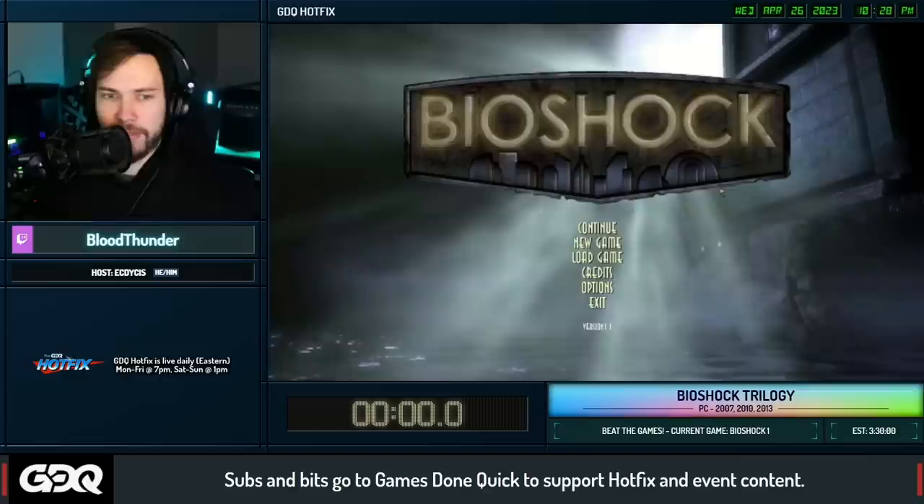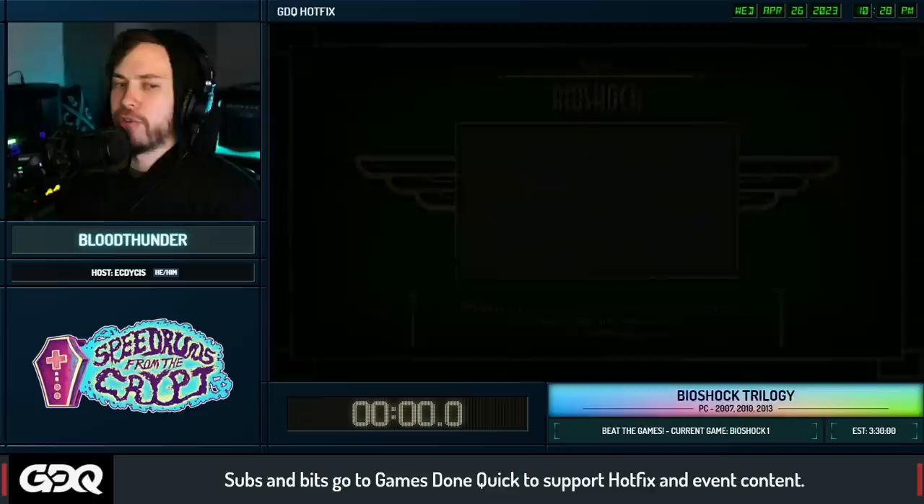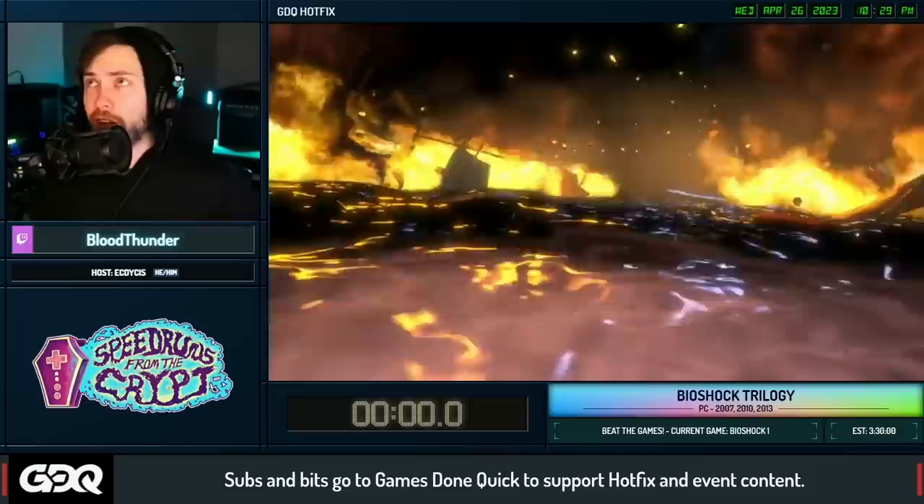We're going to load this from a save file - we save a lot throughout these games. We'll load into the crash site here, skip those pesky cutscenes, and start time in three, two, one, go. We're heading off from our plane wreck, just going to take a quick trip through the fire and the flames.